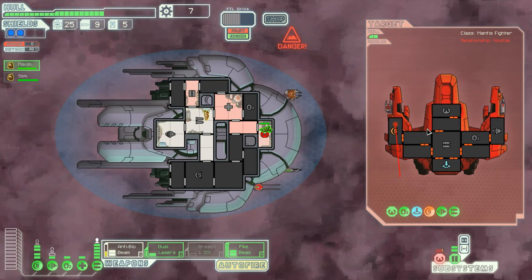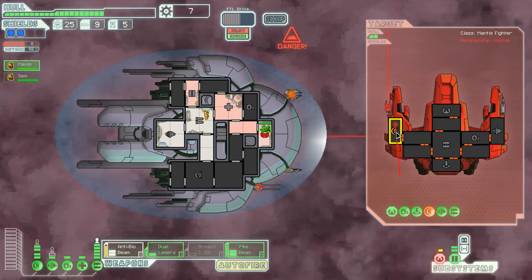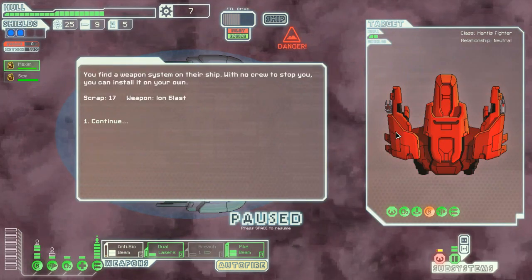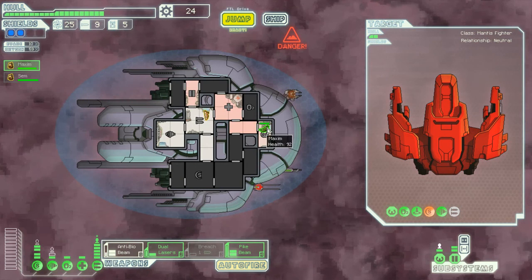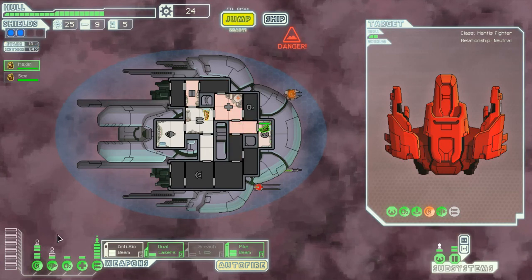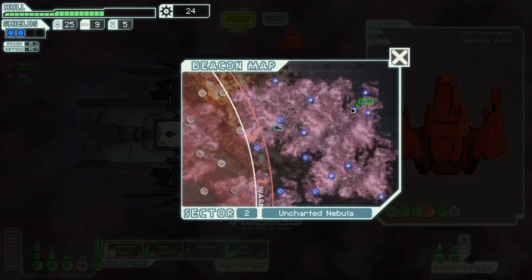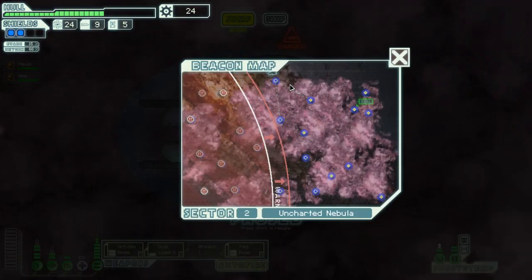Is he going to get his shield up before I anti-bio beam? If he does, I can always shoot the dual lasers and they won't take out his ship. Ion blast, ion blast. I wish I got a crew member for that — usually by now I've picked up at least a crew member. The only way to the exit is from there, so I've got to plan better. I'll probably be making a couple of redundant jumps — I've got plenty of fuel so I guess it doesn't matter.